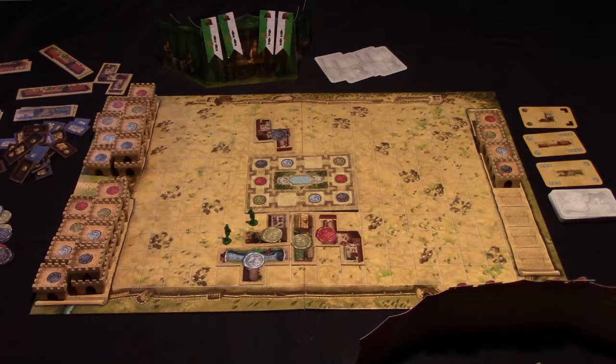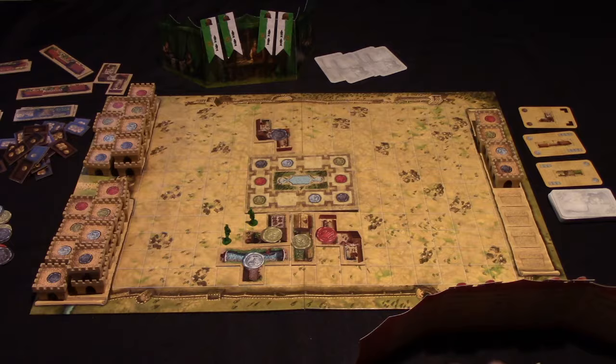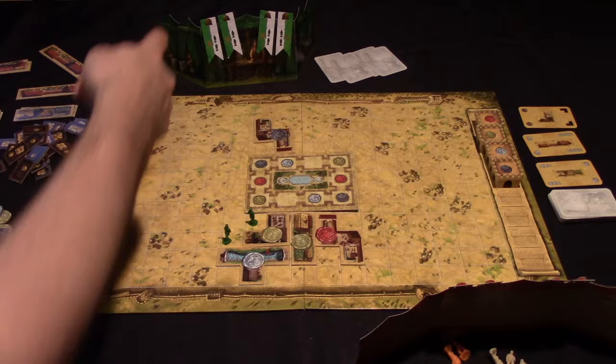I've set up what might be a few turns into a two-player game of Arcadia just to help with the rules explanation. Each player is going to get one of these player shields with a number of flags that they could use for scoring. They're going to start the game with three workers in their color. You can keep those behind your player shield to keep them secret. You'll acquire more workers whenever you score in your color, and you'll also acquire neutral workers when you place on the board.